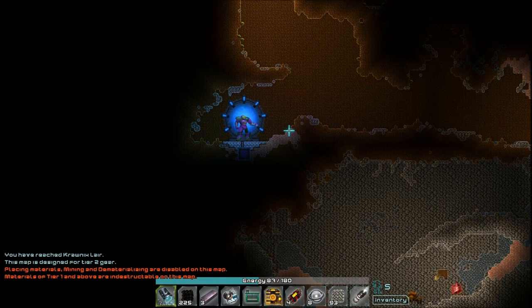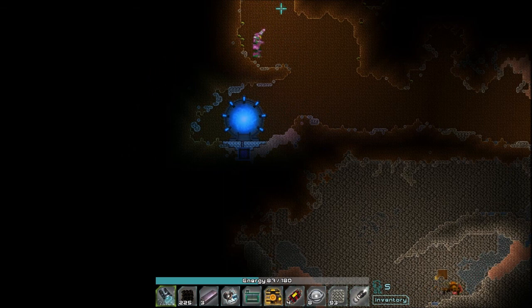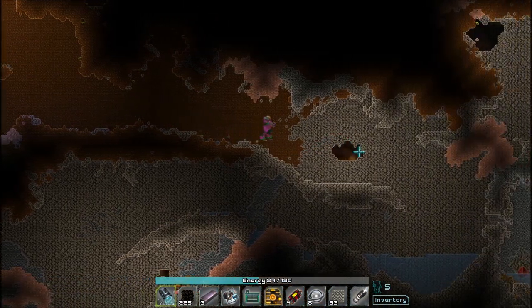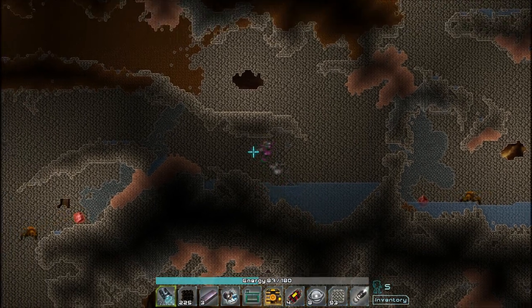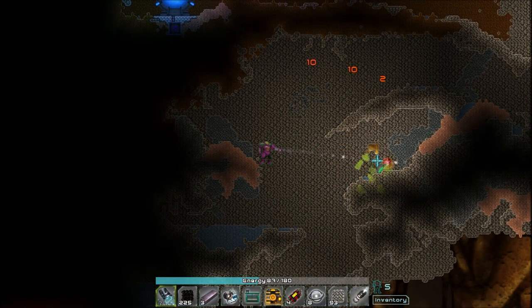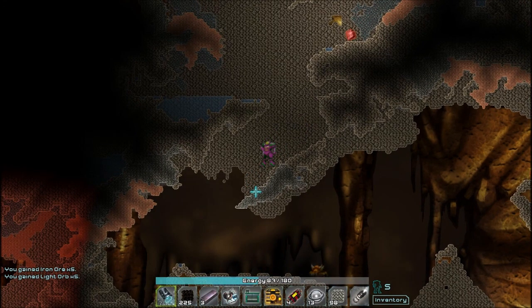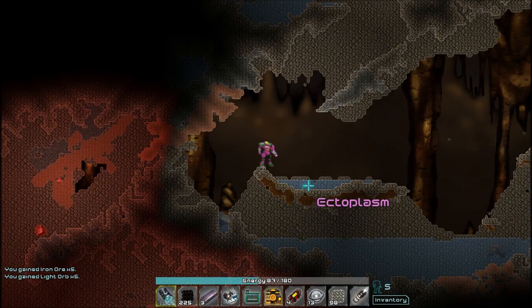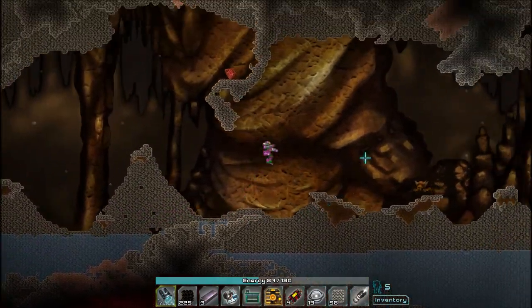Placing materials, mining, and dematerializing are disabled on this map. Materials of tier 1 and above are indestructible on this map. So I can't mine — this is just a pure adventure of killing, I think. I can't mine anything. Guys, we're on an adventure. What's in here? We got some iron ore and a light orb. Beautiful. Field effect transistor — excellent, don't know what that does but hopefully it'll help us craft some awesome goodies.